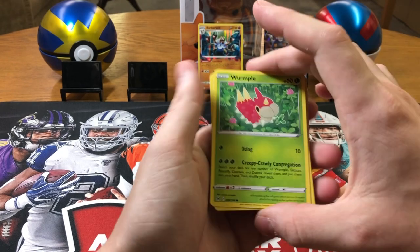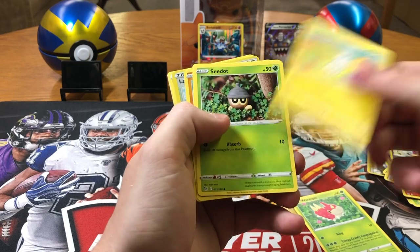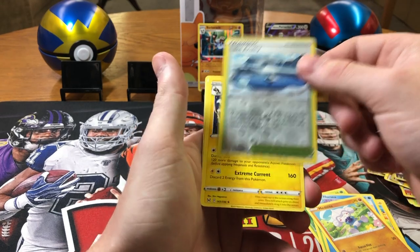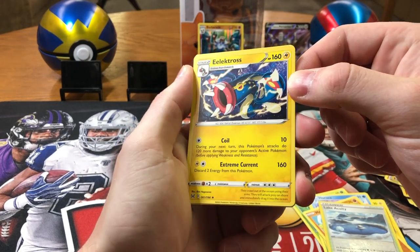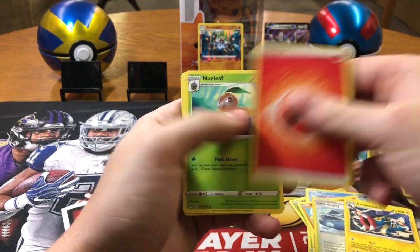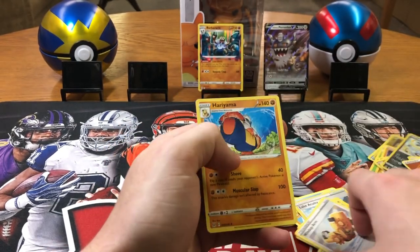Do we have something shiny? No, I don't think we do. Wurmple, Tynamo, Seedot, Horsea, Metang — Lake Acuity. Electross Smash, Fire Energy, Nuzleaf, Klinklang, and Horsea.